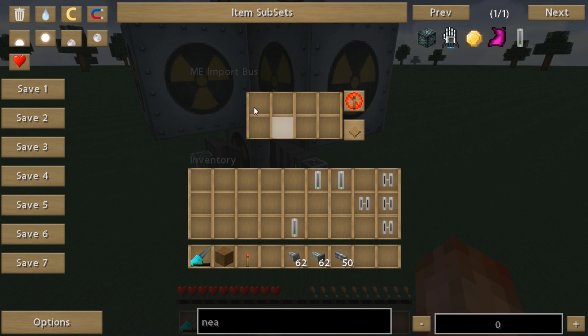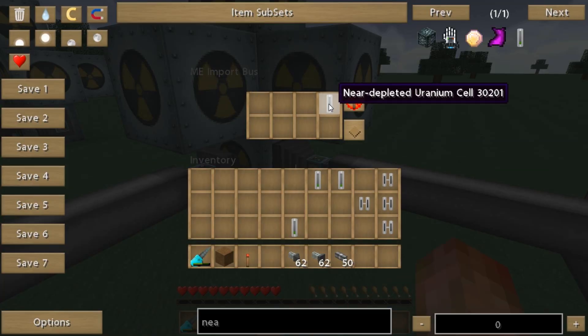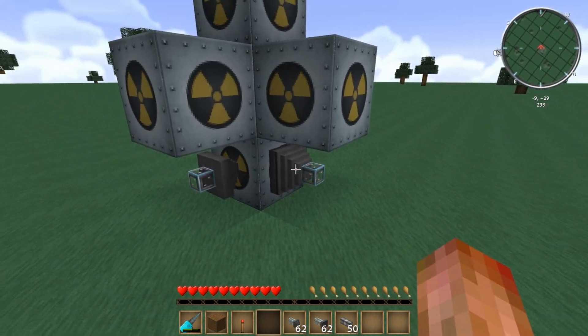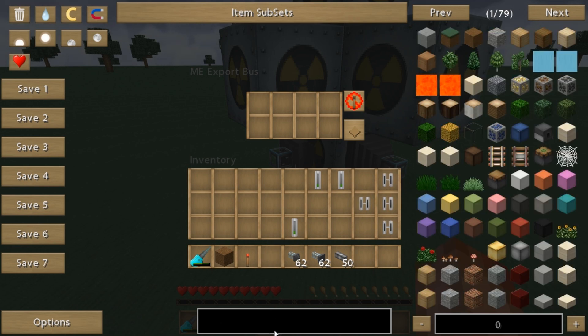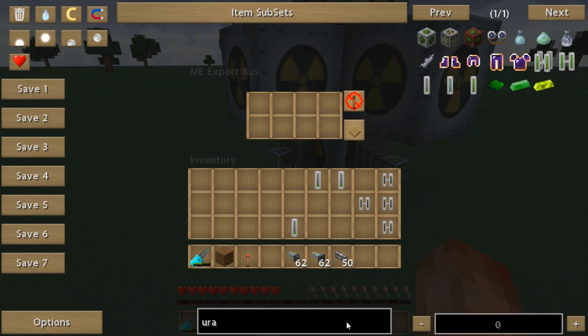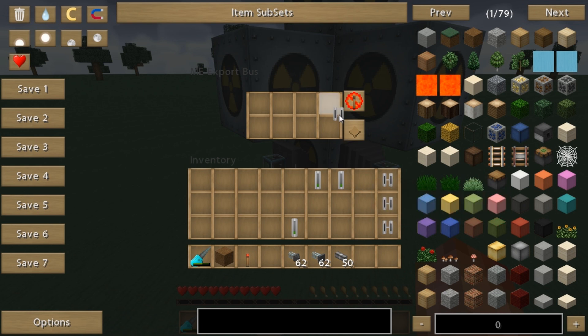Then you can choose what to import and export. An Import Bus imports into the ME system — it's taking out from the reactor. So we want to import into the ME system and take away from the reactor the near depleted uranium cells. The thing is, when you click there to set it, it just creates an image of the item — you never lose any of the objects when you do this. For the Export Bus, you can do thorium cells, plutonium, quad plutonium, uranium — whatever you want. I'm going for thorium because it's safer and I don't really want to blow anything up. I haven't made a stable reactor design yet, but basically you place it in there and that works.